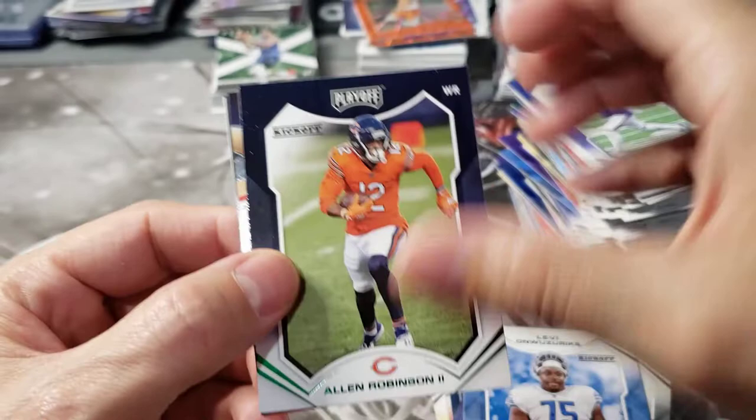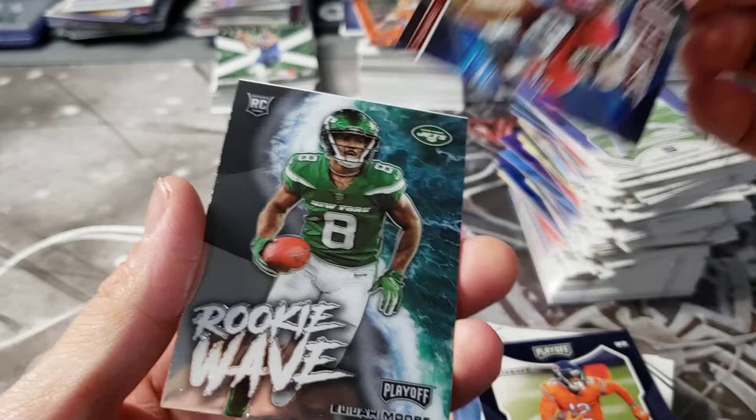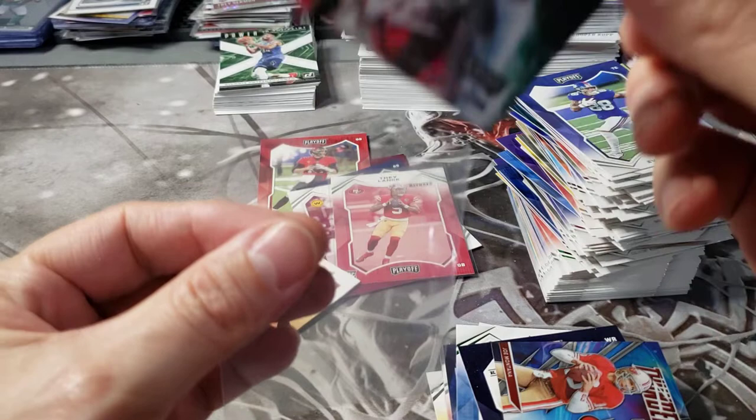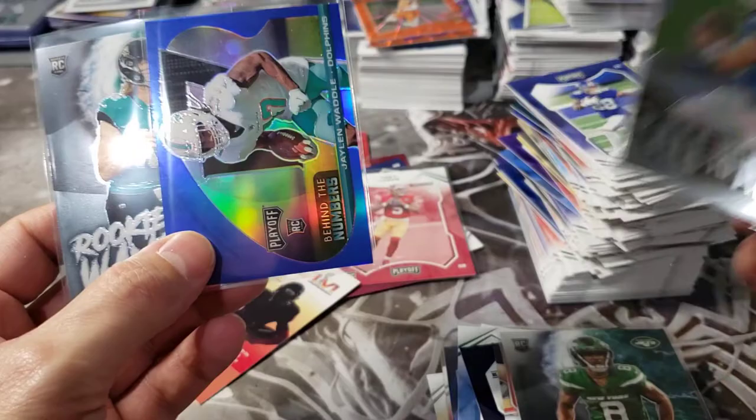Thunder and Lightning - Jerry Rice and Joe Montana! Then a rookie wave of Elijah Moore. I mean you get a ton of cards - tons of rookies. Is it worth 10 bucks a pack? You got 40 cards. I think it's a decent value for a lower end product. We did get the Jalen Waddle - that's decent. The green Trey Lance - did we get our money back? Maybe, it just depends on what the Trey Lance goes for - if it's a 15 or 20 dollar card then yes.